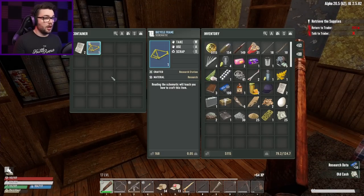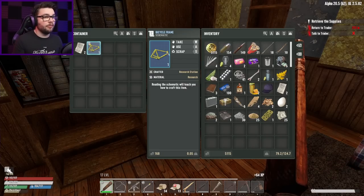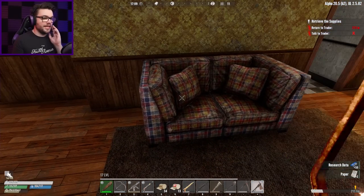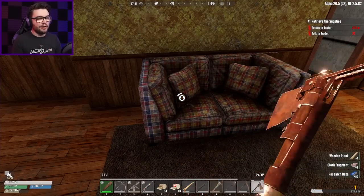Bicycle frame schematic — if the icon itself rather than the background is colourful that means I haven't read it before, but I'll scrap it since I already have my bike. Quickly break apart these bookcases for some extra nails — at some point I'd like to put myself some better storage, and nails are important for that.